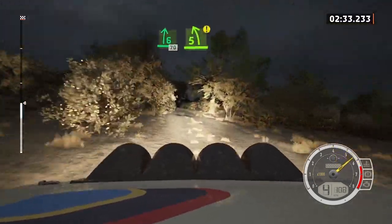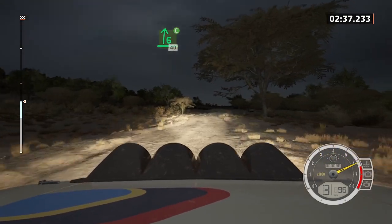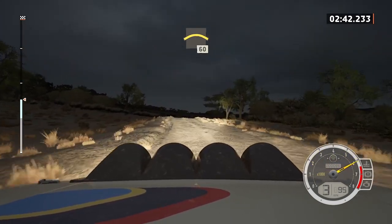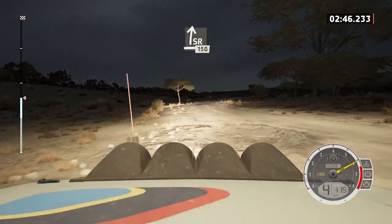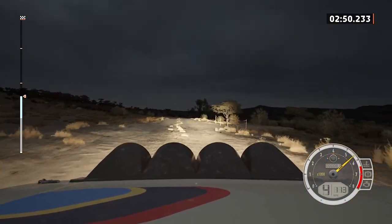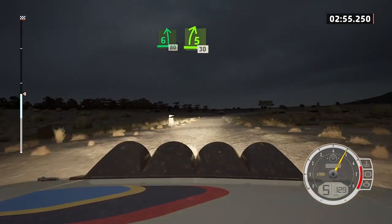Slight right, long. Caution, 5 left, tightens, into 6 right, cut, 40. Left of a bump, 40. Crest, 60. And 6 left, 50. Slight right, 50. Slight right with a bump, 150. 6 left short, slowing, 80. 5 right, 30.